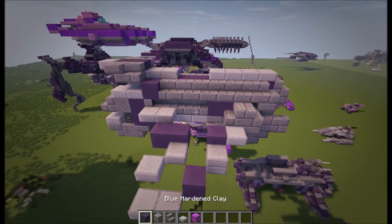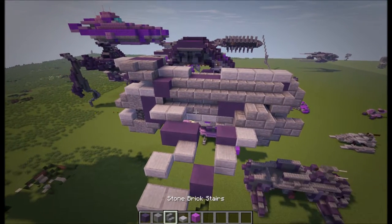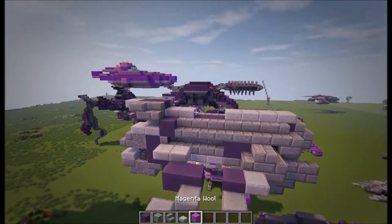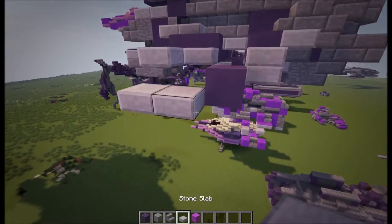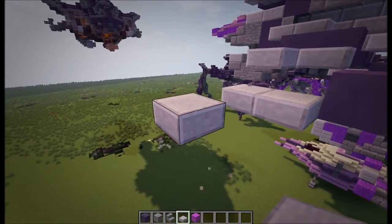So the materials you're going to need for the first layer are going to be blue hardened clay, stone, stone brick stairs, stone slab, and then a temporary block like magenta wall. I always use magenta wall — you can do the same, but you can use another block if you want to.